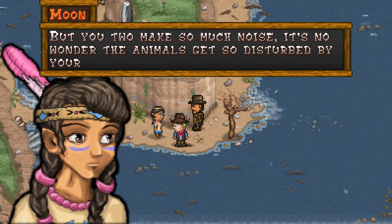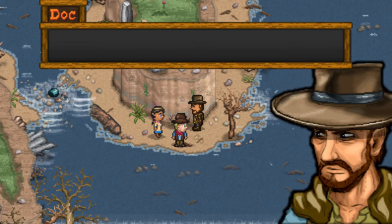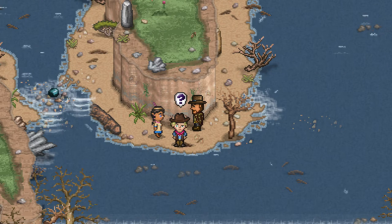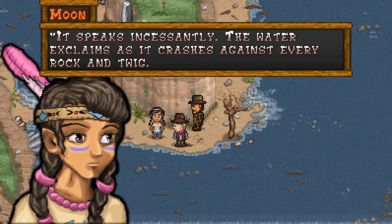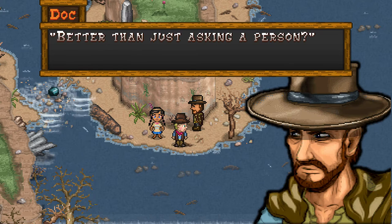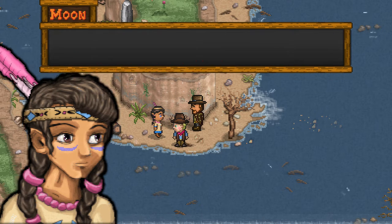I was trying to listen to the river, but you two make so much noise. It's no wonder the animals get so disturbed by your presence. We were waiting all night at Ghost Rock while you were listening to a river. Don't you know that Chepikweep destroyed the bridge? I know — I was hoping the river could tell me why my people would do this. What did the river say? Also, a river can't talk. It speaks incessantly — the water exclaims as it crashes against every rock and twig. I listened to these arguments and learned, but today it sounds different.